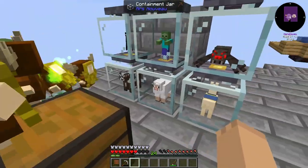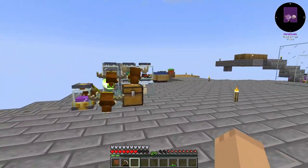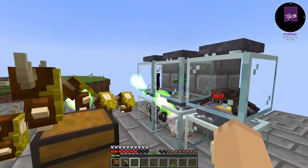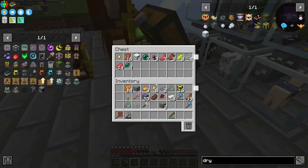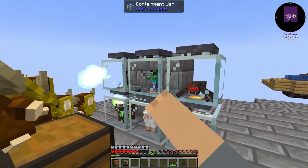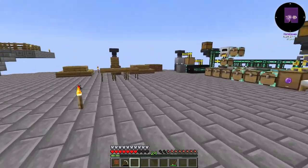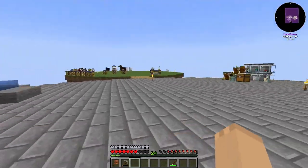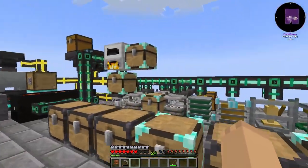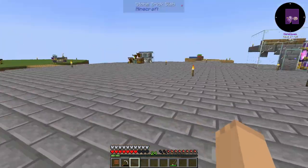This is our mob farm. This is how we're going to do mob farms. We're going to get more interesting mobs for this mob farm. One of the mobs I want to get for it is a wither blaze, which will require us to go to the nether, and a few others — but that's going to be down the road.